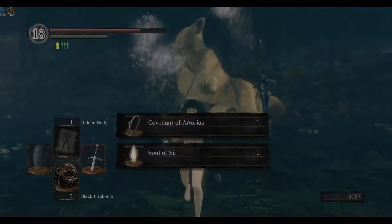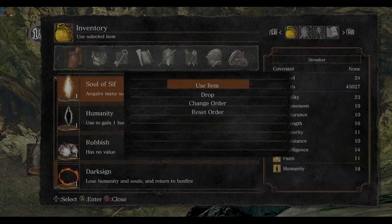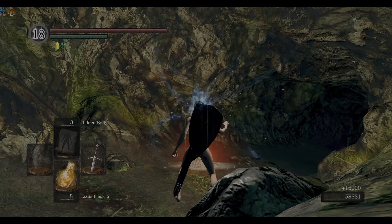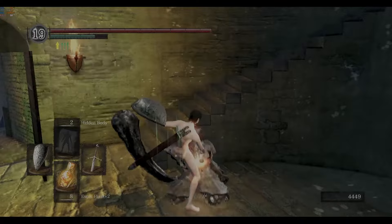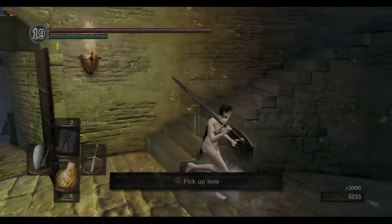Wolfie goes down and I warp back to the nearest bonfire to Havel. By the way, Homeward Bones are so good — if you aren't using them you should be. I dump all my souls into Vitality and kill Havel. The ring is worth 1,000 souls from Frampt. In most builds it's one of the best rings in the game but it's pretty useless to a naked girl.